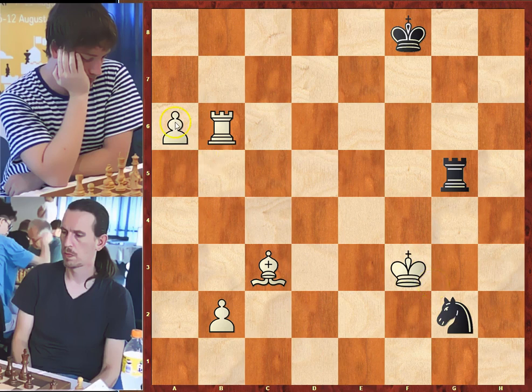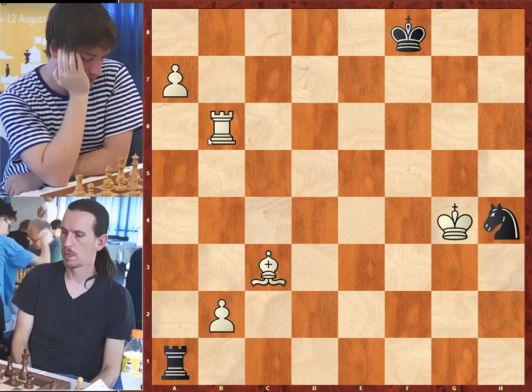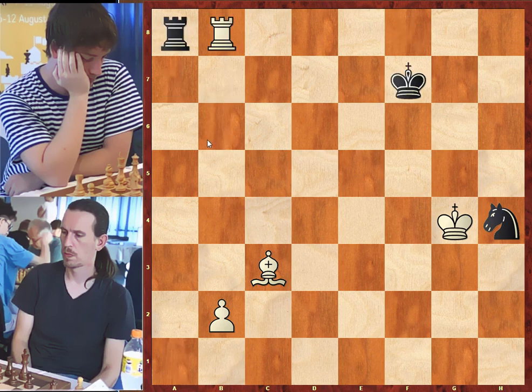A possible continuation would be: knight to h4 check, king to f4, rook to f5 check, king to g4, rook to f1, a7, rook to a1, rook to b8 check, king to f7, a8 queen, rook takes on a8, rook takes on a8 — and we can stop here. White is a rook and a pawn up. So winning this game, Levente Vaida won the Arad Chess Festival. Congratulations to him.